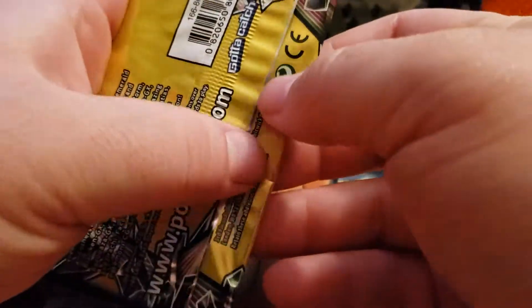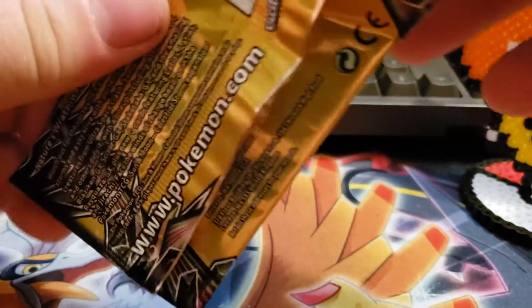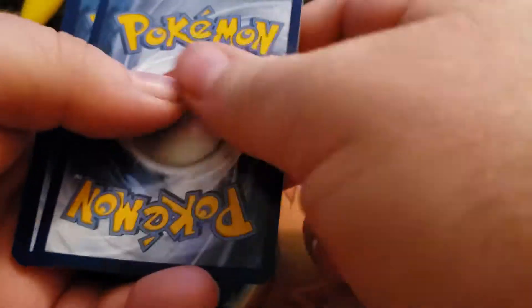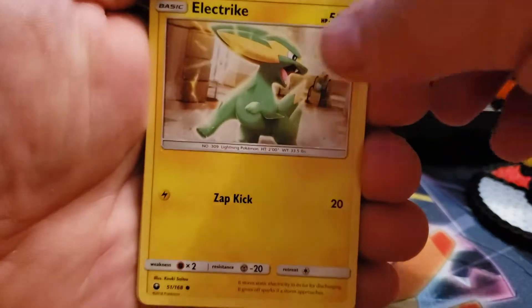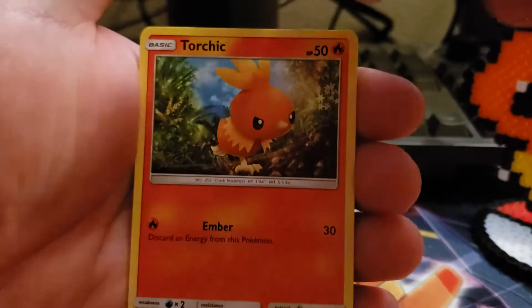As you know with Dollar Tree packs, you only get three cards per pack — you're not guaranteed a rare or anything. You can get three common cards. If there is a rare, it's in the middle card. So we've got an Electrike, a Grove Vial, and a Torchic — nothing.